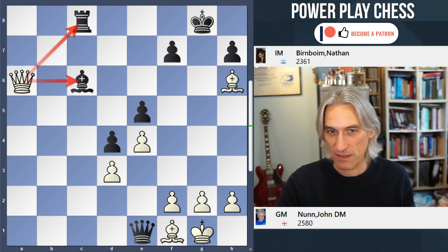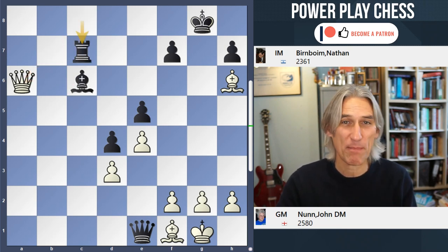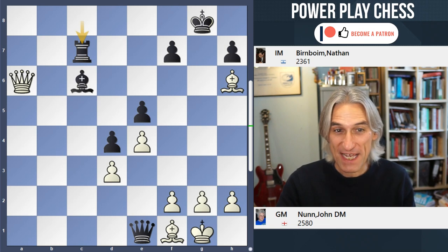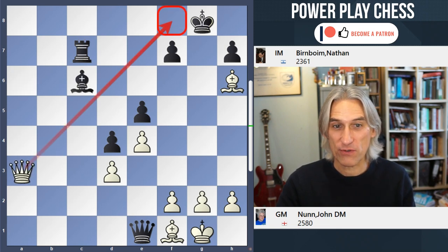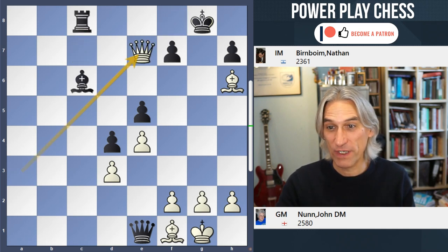So Rook c7, and now this beautiful move just shows the power of the Queen — Queen a3, threatening mate on f8. And when the Rook steps back, Queen e7 and the Queen breaks through.